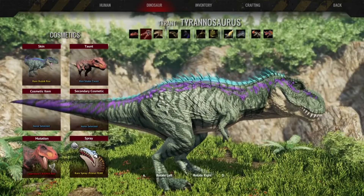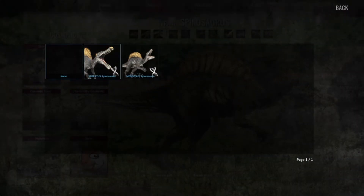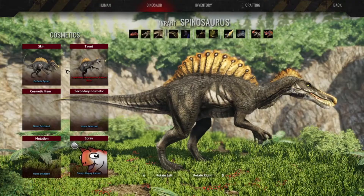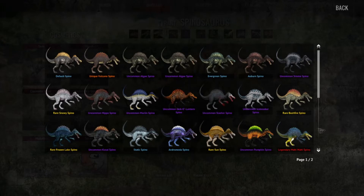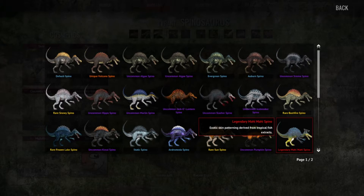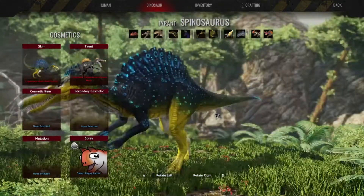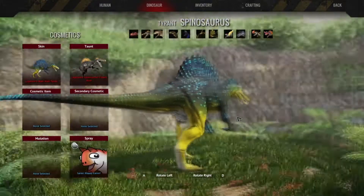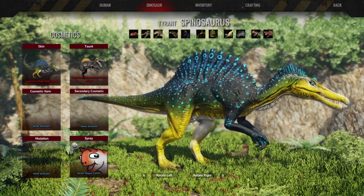Next up, let's take a look at what the Spinosaurus got. It didn't get any new mutations, but we did get two skins. First we have the legendary Mahi Mahi Spino — exotic skin patterning derived from tropical fish extracts. Just a really nice Spinosaurus skin. I really do like all of this speckling — the blue speckling all over.